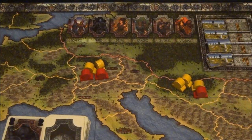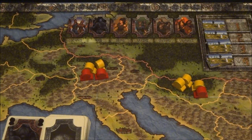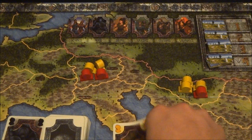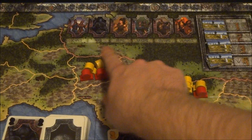Here I've set up a couple of turns in, and there's been some red and yellow markers placed. I'm going to create what's called a conflict. Each of these regions has a maximum capacity of four markers. If I place a yellow here, that adds a fifth marker to this region, and at this point we immediately have a conflict.